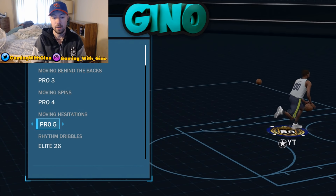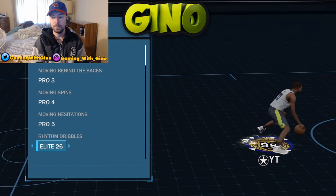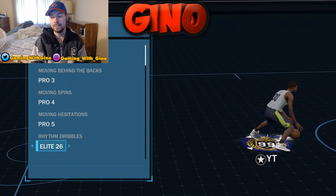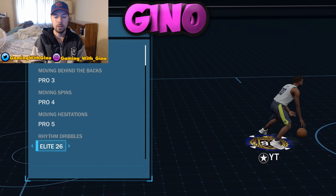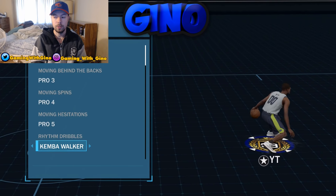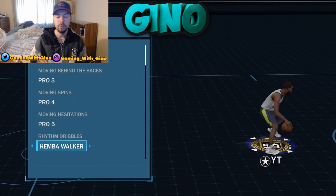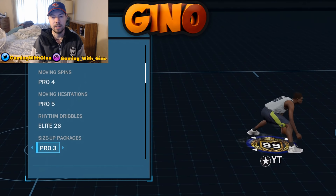Moving Spin I use Pro 4, and Moving Hesitation I use Pro 5. For rhythm dribbles, I've used so many different ones. Right now I'm using Elite 26 because you can break out of it in so many different ways — you get a nice quick crossover from pretty much every angle. Kemba Walker is a really good one too; when you switch sides you get a nice speed boost in that direction. But for the most part I like Elite 26.